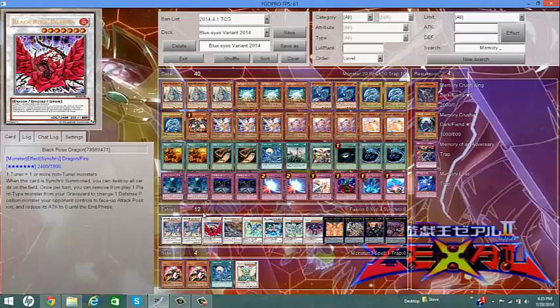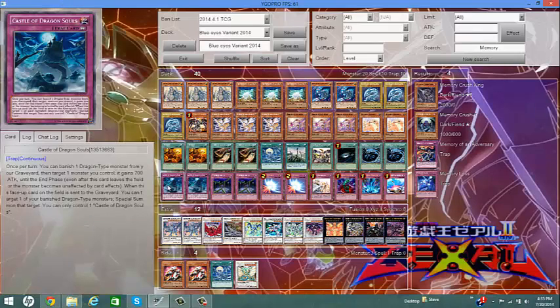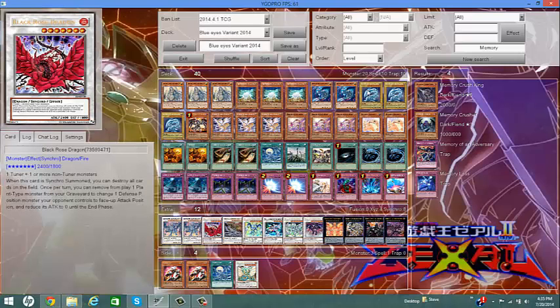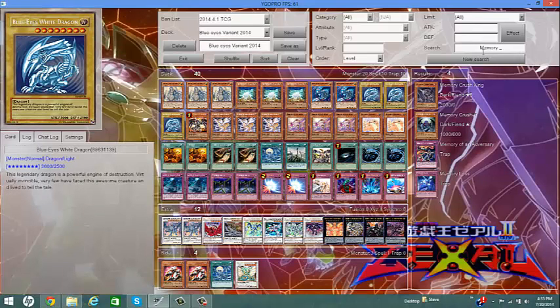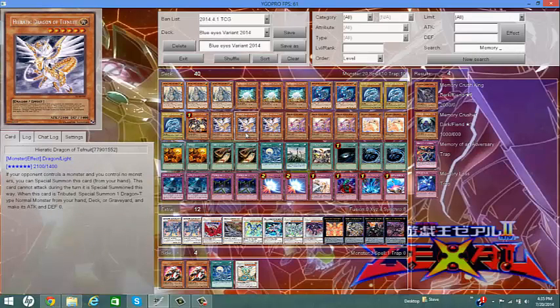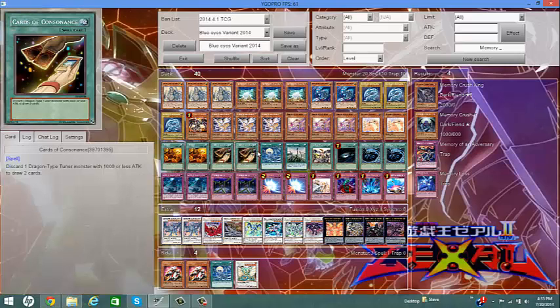Black Rose Dragon — blowing up the field is a must, especially when you're in a tight situation. As an added bonus, I'd advise using Black Rose when you have Red-Eyes Darkness Metal Dragon or a Blue-Eyes banished: use REDMD's effect, summon Black Rose, blow up the field, then REDMD comes back, uses its effect to special summon Blue-Eyes from the graveyard or hand, and you just get in there.